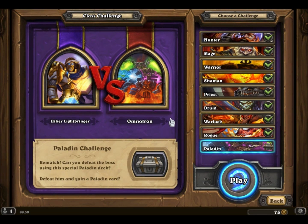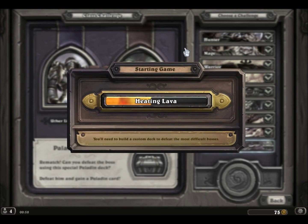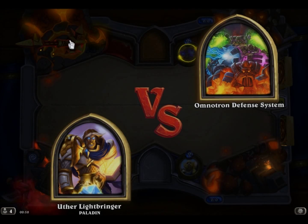Hello everybody, welcome back to Blackrock Mountain in Hearthstone. We are at the last week and the last class challenge, which is Paladin, and we will earn Solemn Vigil. This will be quite a short video where we take down Omnotron, the first boss of these four bosses at the last quarter, which is called Hidden Laboratory.